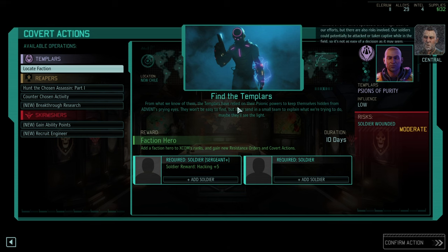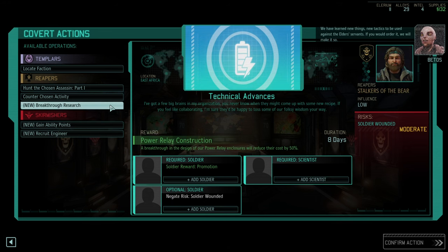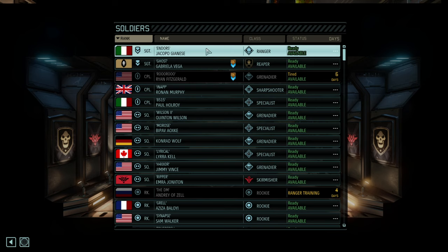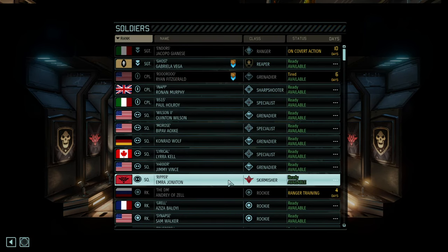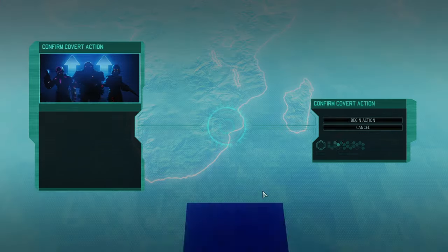Do we want to get a Templar? Templars are great, but as easy a decision as it may seem, there's another engineer we could get, and that's great as well. Promotions are good because that is a quicker upgrade to six slots. We could let Anders get a quick promotion, putting him together with the specialist. The 13 ability points are fine, but going for promotions at the beginning actually helps. This will give us six soldiers ASAP and it's only 10 days, so we're fine.